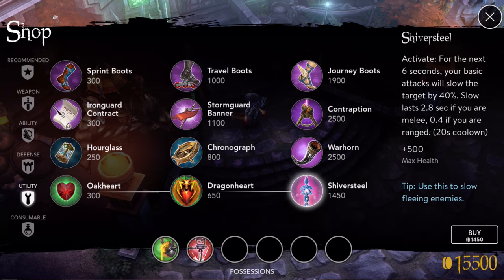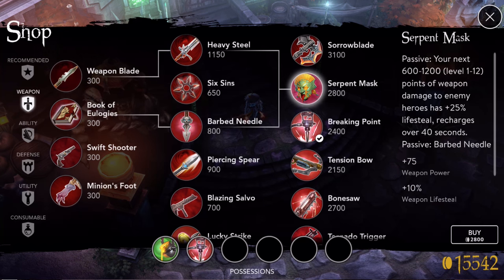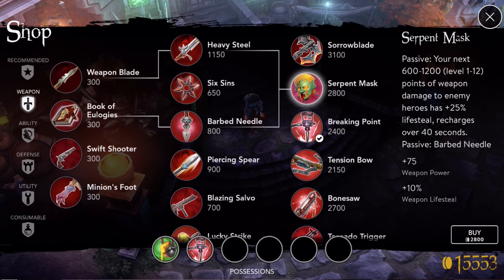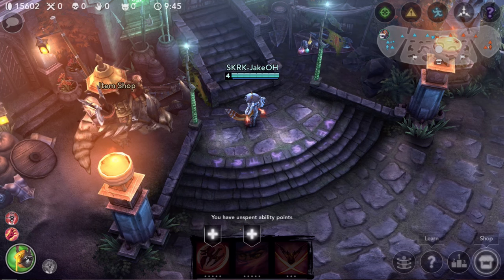Warhorn is the same thing. With a few exceptions, you pretty much want to do it every time — have a plan for it. Even with counter-building, take the extra three seconds: if you want Serpent's Mask, just remind yourself you need Barb Needle and Heavy Steel. Then go back to farming, and when you return to the store you already know your next purchase. Hope this helped — let me know if you want to see more tips like this. Until next time, Jake reminding you guys to suck less.